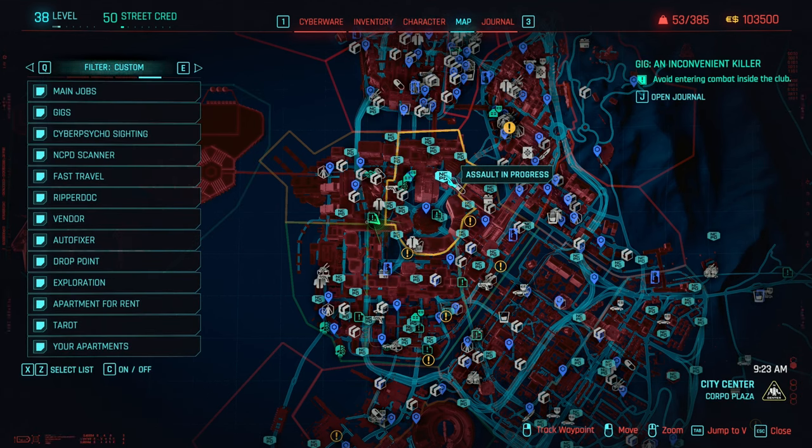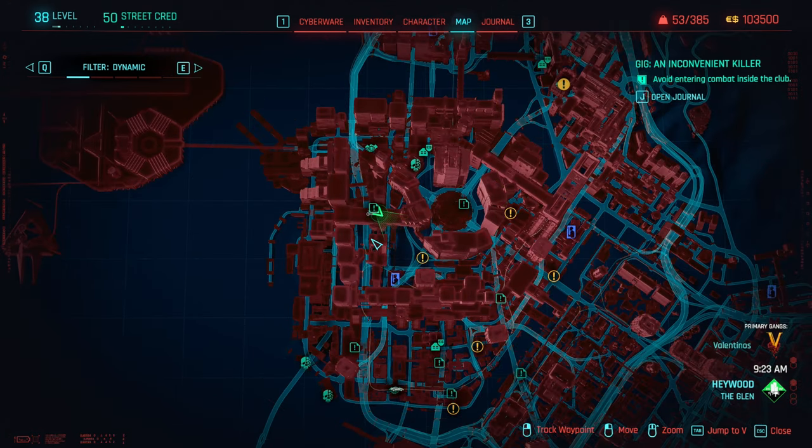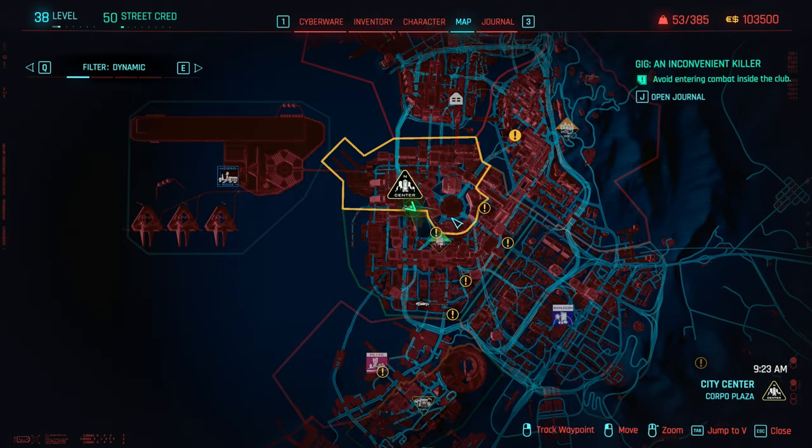One thing you may have noticed that's completely missing, no matter how much I zoom, are the assaults — the assaults in progress. The dynamic filter completely removes them unless you're close to one. If there was one nearby, it would show up on the map, and the same is true for the mini-map. When you get close enough, the mini-map will flash and one will appear. This makes those random combat encounters feel way more natural — like they just happened rather than having been sat there waiting for months while you've been goofing off with your cyberware.